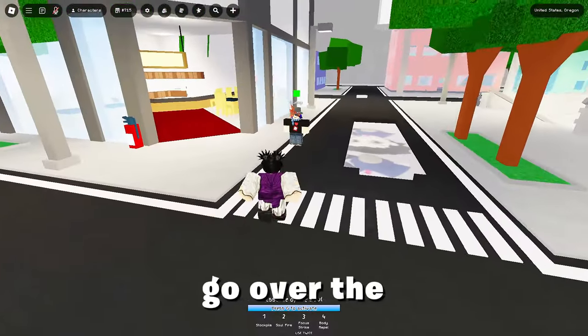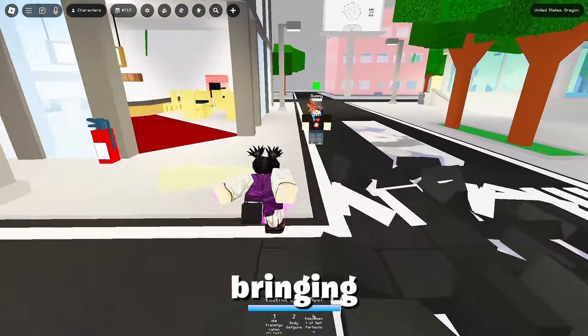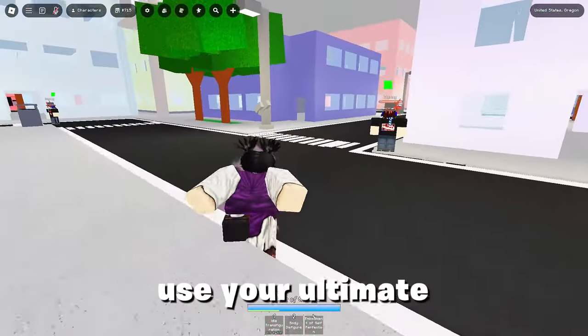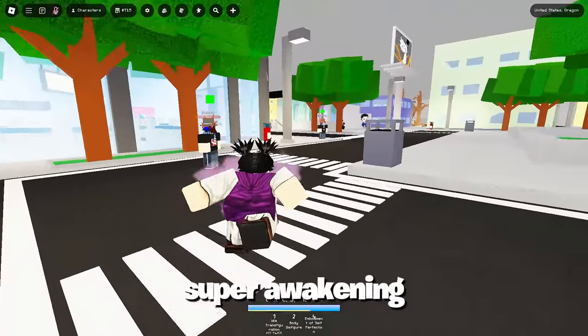Let's go over the rest of the changes in the update. Sojito finally got back his base ultimate, bringing back his old moves, and has a new activation method to get his super awakening. You need to use your ultimate button again, two to three times, to get your super awakening.